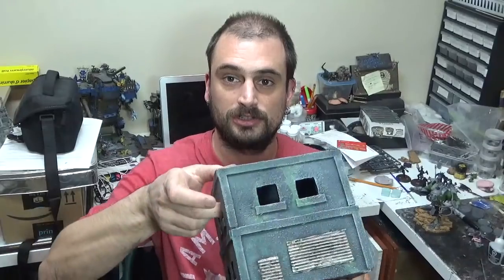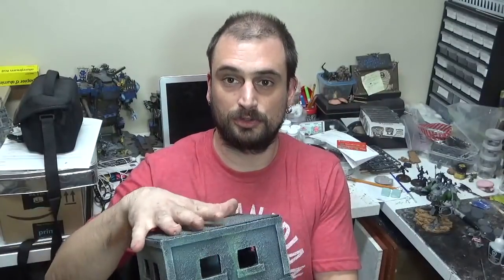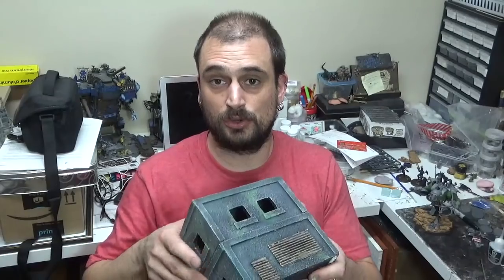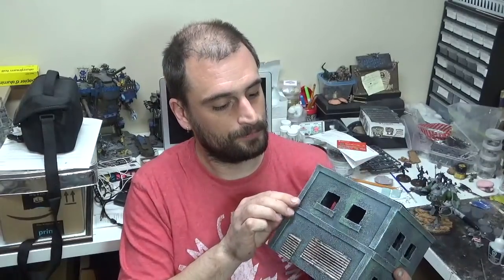I've made all of these pieces modular, so as you can see the layers come off so the model can be placed inside — same with the roof. I'm doing an entire city of these, so the one I'm showing you here is just the small one. I'm going to show you the small one for the course of this tutorial, and then I'll show you all of the city complete once it's entirely finished. So without further ado, let's get into building these things.